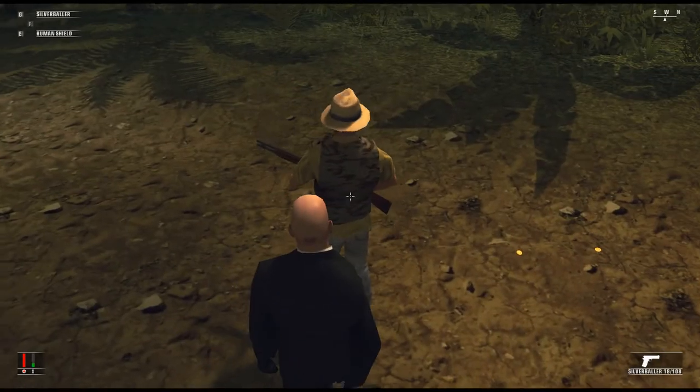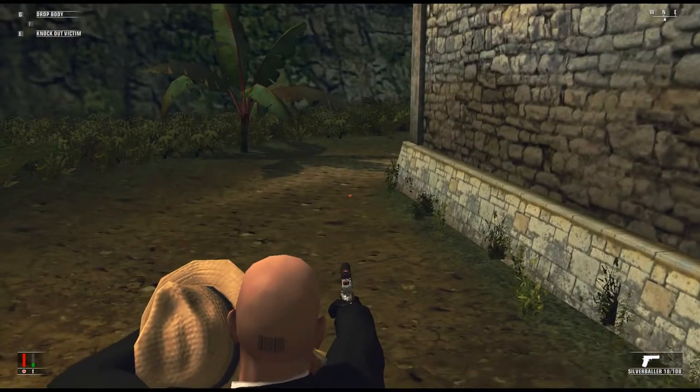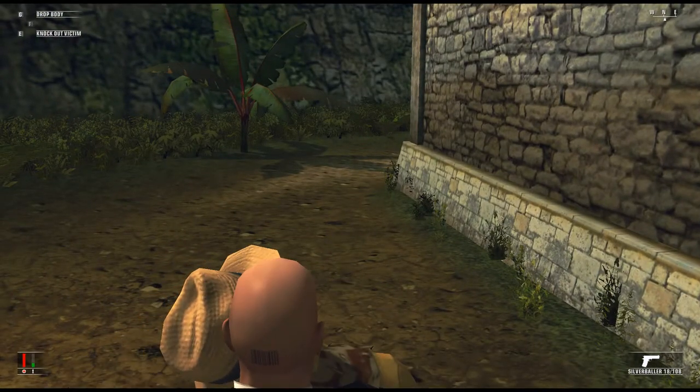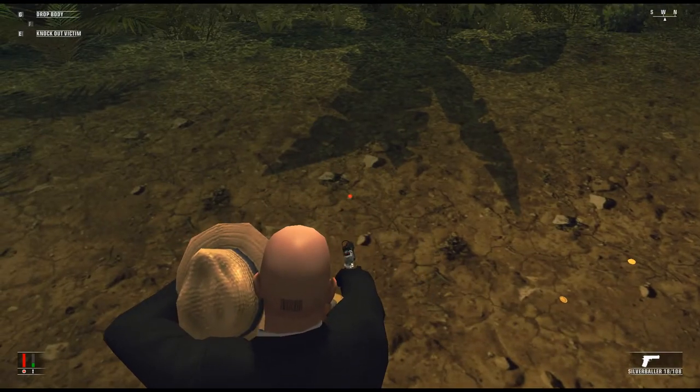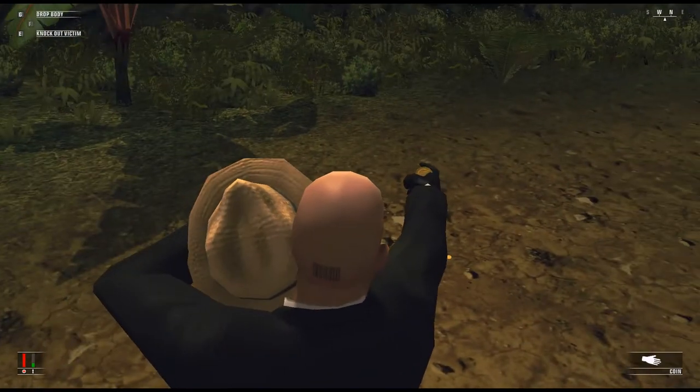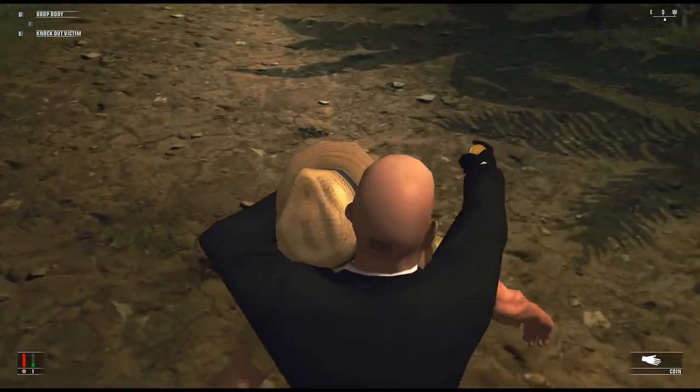In Hitman Blood Money, you can hold people hostage by taking someone from behind with your gun out. Normally, you shouldn't be able to change your weapon by scrolling, but if you press the numbers on your keyboard, you can take people as hostage with something like a coin. Because this is not intended, the animation of 47 and his hostage are a bit messed up.